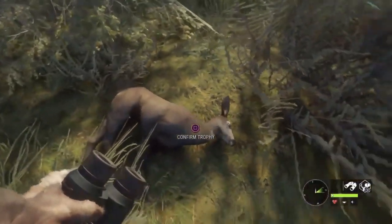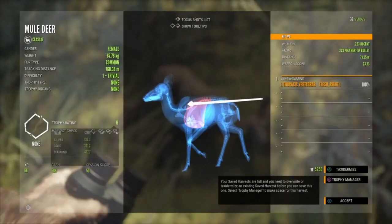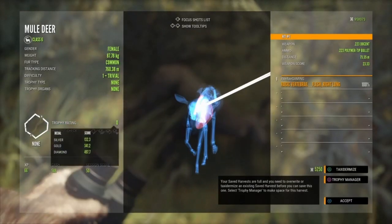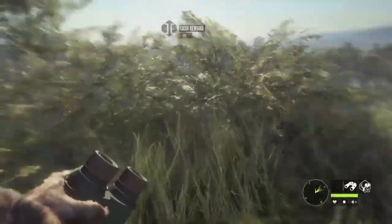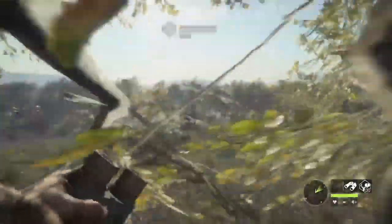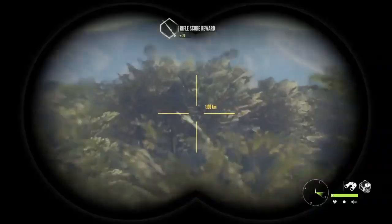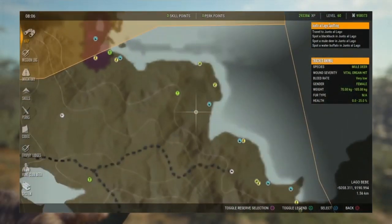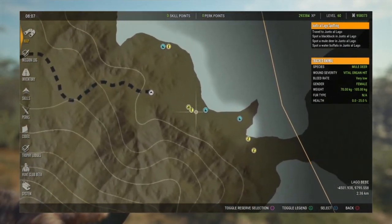I saw a mule deer from a distance and decided to shoot. It definitely looked like a small one - probably wouldn't have been more than bronze anyway - but I decided to shoot it just because it was something to shoot at. I'm at a bit of a distance. I figured it's good to get some different animals instead of just doing one type. I had a good back angle so I'm heading north now.